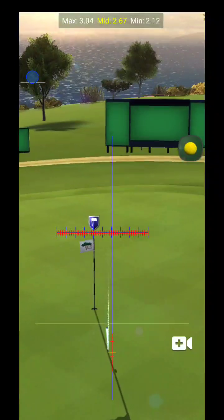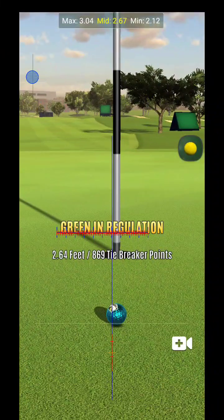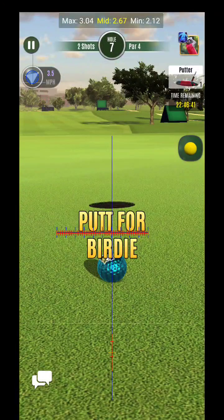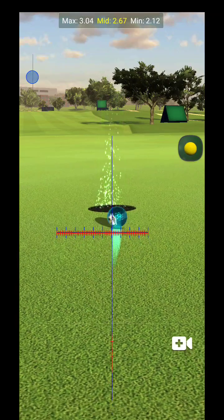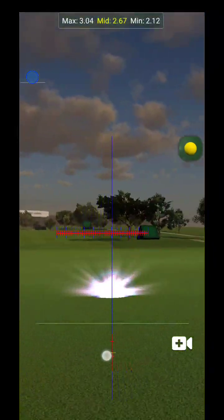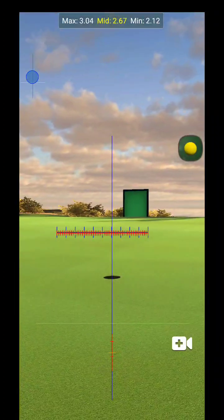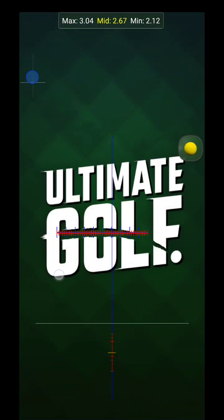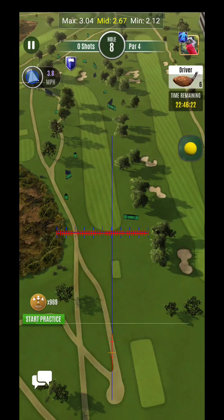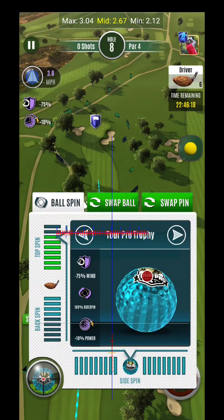I'll do this very quickly — 267, very close to that adjustment. Let's see how it comes in. Looks pretty good. No backspin — I tried to play it back but should have just tried to land it on the hole a little more. You guys can make that modification yourselves. There are a lot of really good opportunities on this setup.